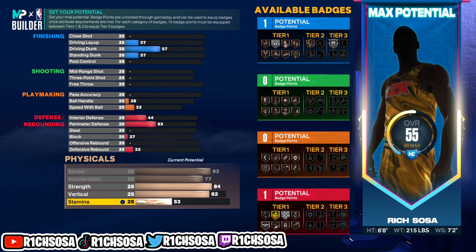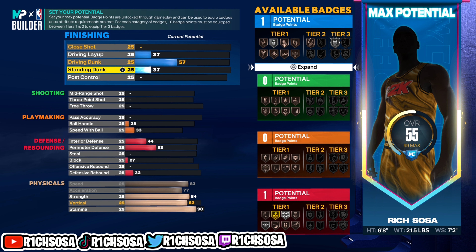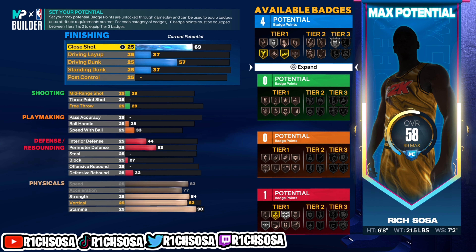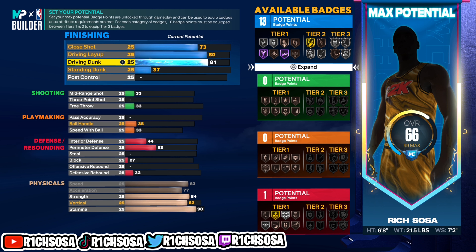I'm going to go with an 84 strength. When it comes down to the badges we're going to unlock, I made sure I had the right requirements. For my vertical, make sure you go with an 82 because we're going to bring up that driving dunk in order to get the elite contact dunks. For stamina, I don't think we need a 99 — I'm going to go with 90.